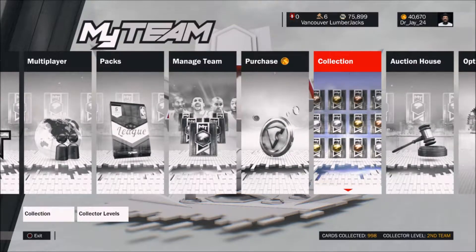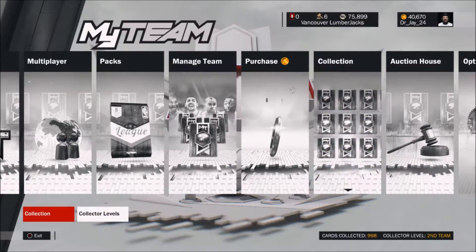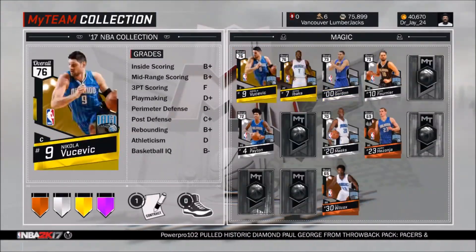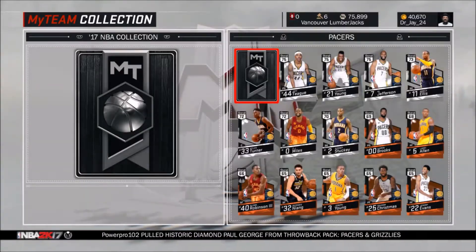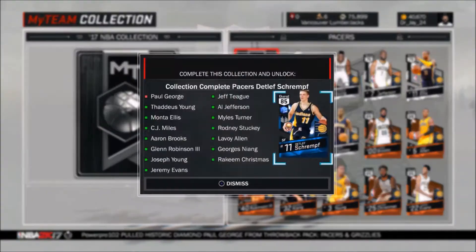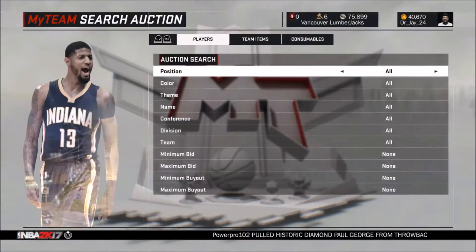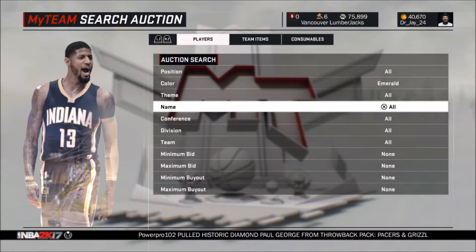As you can see right now at the bottom, I have 998 cards. So what I've been doing is completing the historic collection for the Pacers. Right now I was just buying some of the players for the team. All I need to do is buy this Paul George, so that'll be around $9.99, and once I get that, then it'll give me 1,000 and I'll be able to get the Michael Ray Richardson.